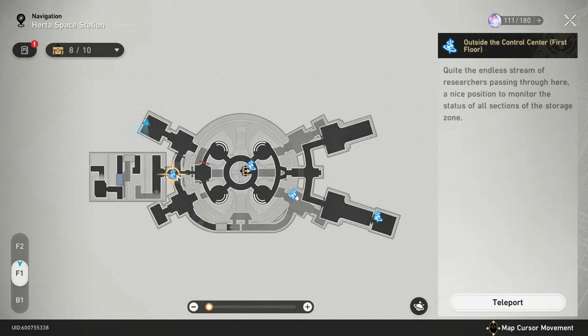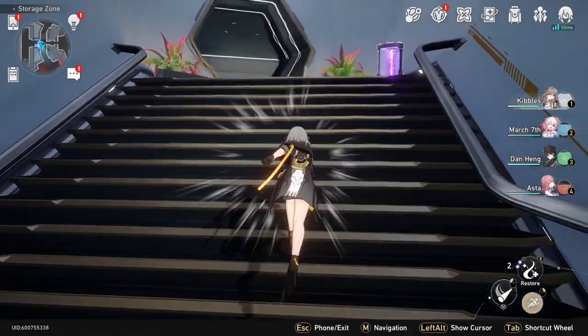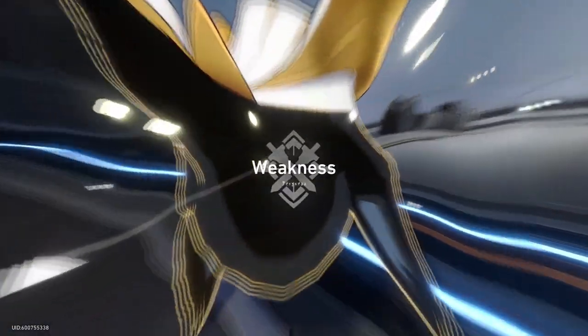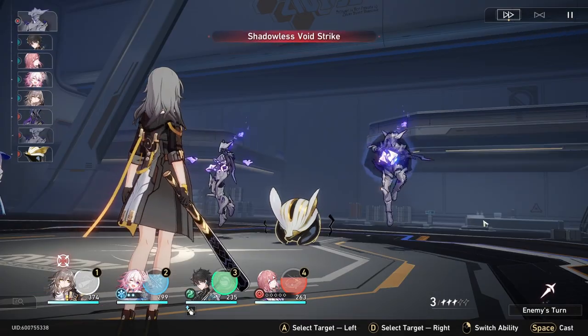That one is right there. Now we're going to go back to this fast travel, and from here we're going to head south — make sure your arrow's pointing down. We're still on the first floor. We're going to head back this way, then go to the right, and there is the warp trotter. So now we've got to do a battle with the warp trotter.